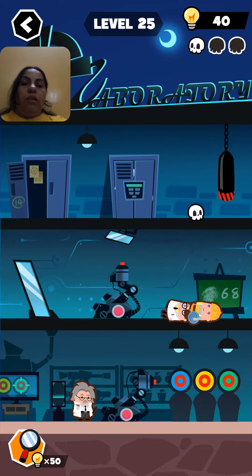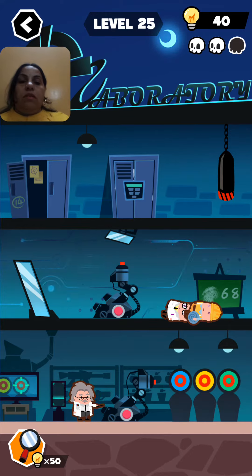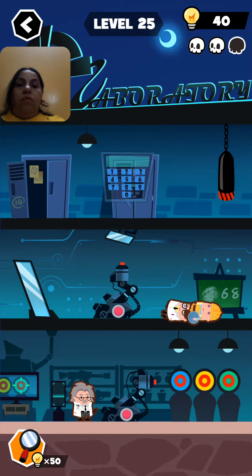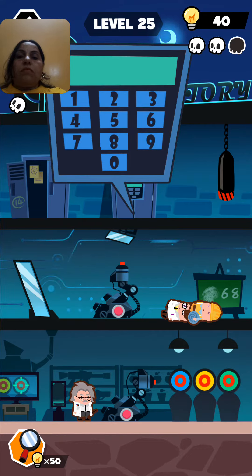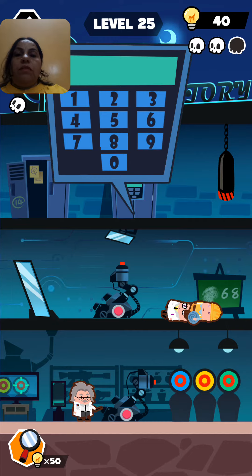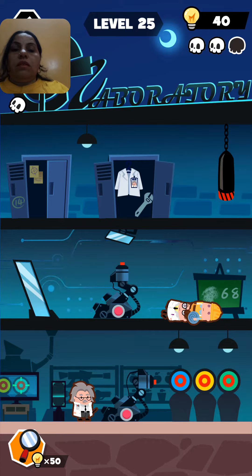Now we click here and look — what is this? Six, eight. So I think okay, now we try to kill one more. We click here and the password is one, four, six, eight and now it has opened. We click on this search pocket.